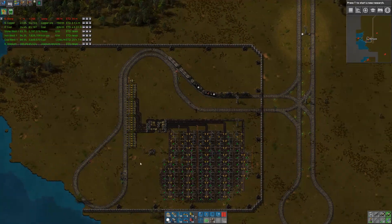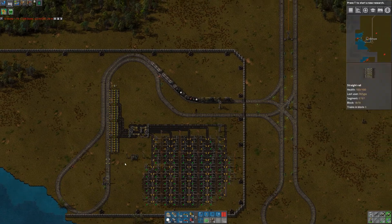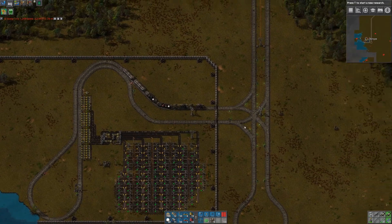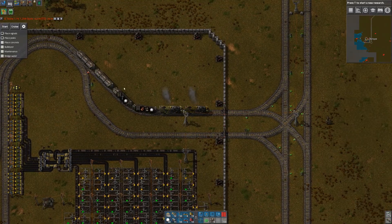So this is it. We've got it all built, got the balancer built. I think it's all ready to go, it's all signaled up. I fixed my blueprint for the T-junction so that's now fixed.